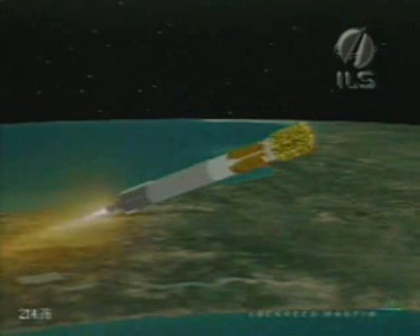Everything is looking good. Continue for up to 100. 10 seconds. And fairing separation — normal signature there. Both brake wires indicate a good separation of both fairing halves.